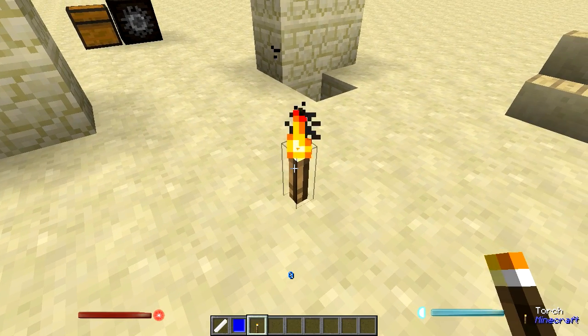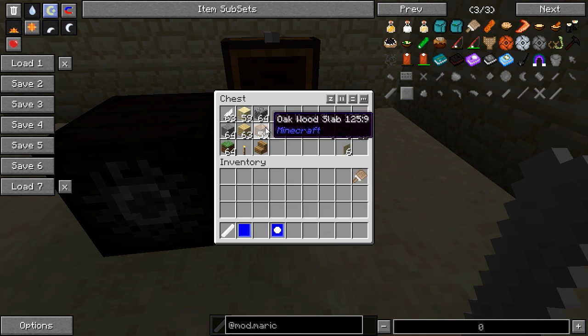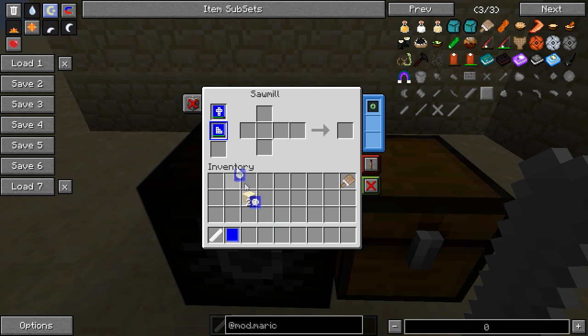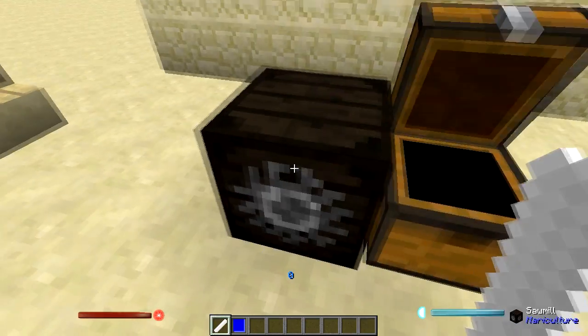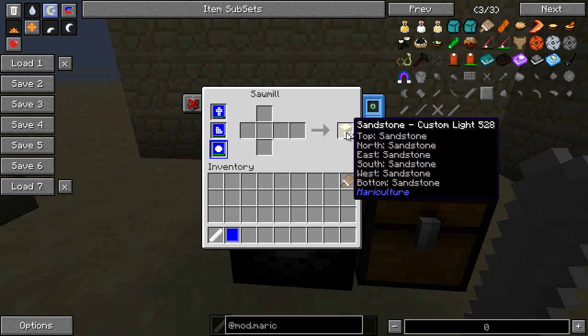Take a torch, place one down, right-click it with our chalk, and we get a new plan — our old one would have been used up. I'm going to take half a stack, put it in here, right-click to select it, and put sandstone in there. We're going to wait for this thing to process. This is a custom light block — I am going to make a block that works as a torch but you can hide it anywhere.